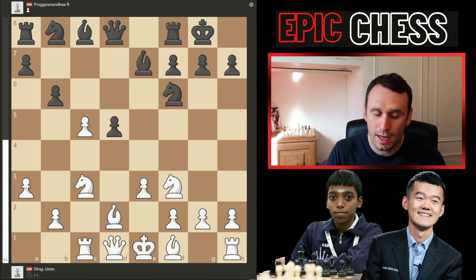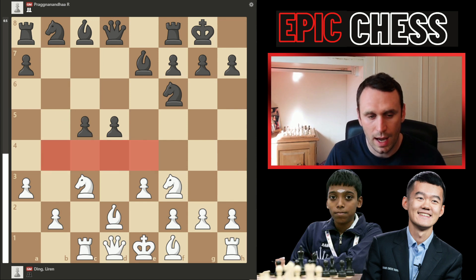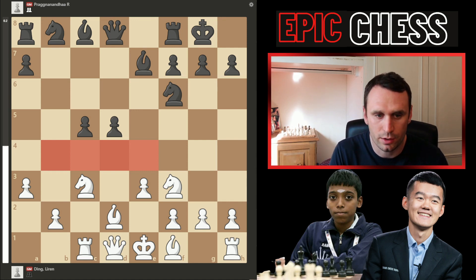What Ding does here though is take on c5, and it really imbalances the position immediately. After Black recaptures, they've got these two connected pawns — so-called hanging pawns. They're hanging in thin air with no pawns supporting them, that's why they're called hanging pawns. The pros: they take a lot of central space and give your pieces outposts. The downside is that they can be attacked and become weak. So that's the battleground now.